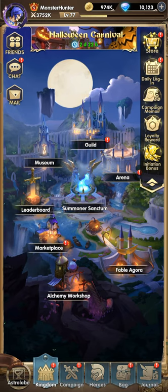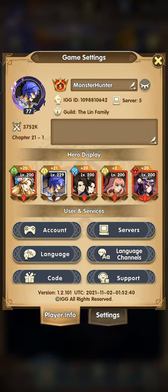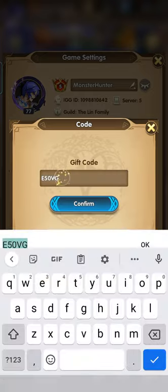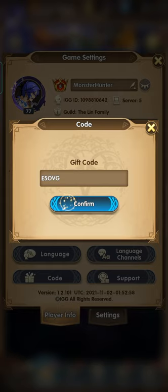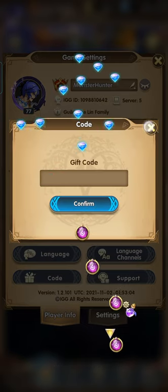Before we start, let me give you a new code: E50VG. Let me check what we can get with that.